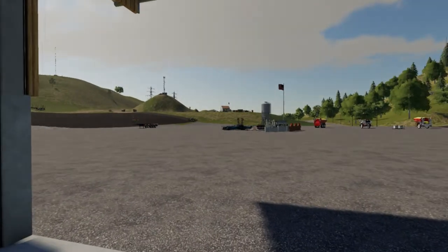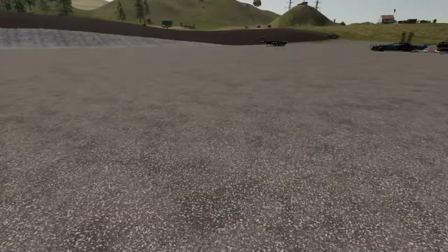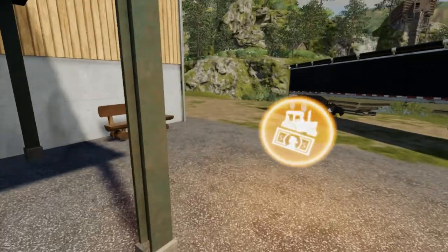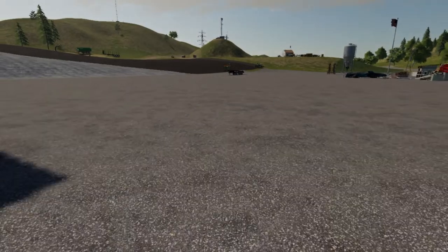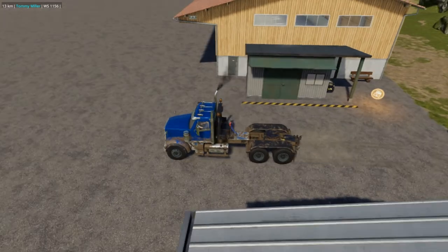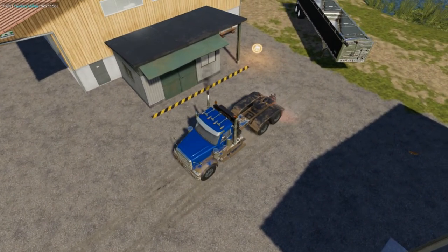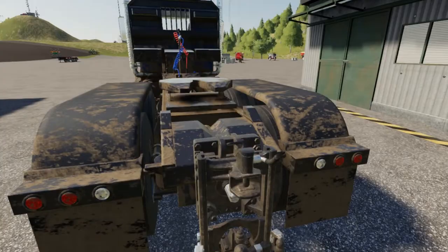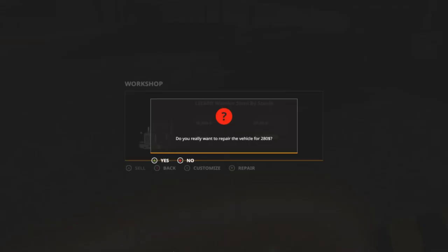Welcome back everybody to Farming Simulator 19 here on Ravenport. I got lots of stuff to do. First I gotta wash and fix this up — I'll fix it first. What happened was I saved the game, exited, logged back in the next day, so I have to back it over the trigger so it recognizes it. How y'all doing, folks? I hope y'all doing great. She needs to be repaired, so we're gonna repair that for two hundred eighty dollars.